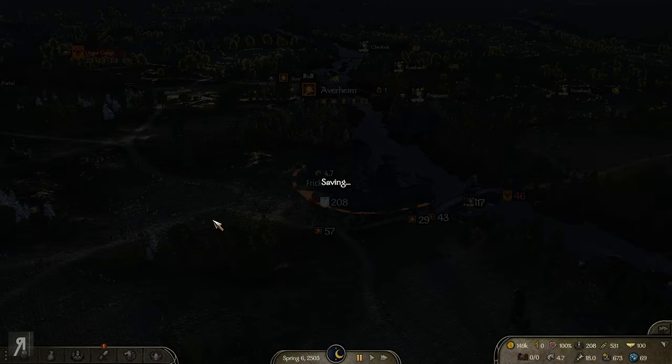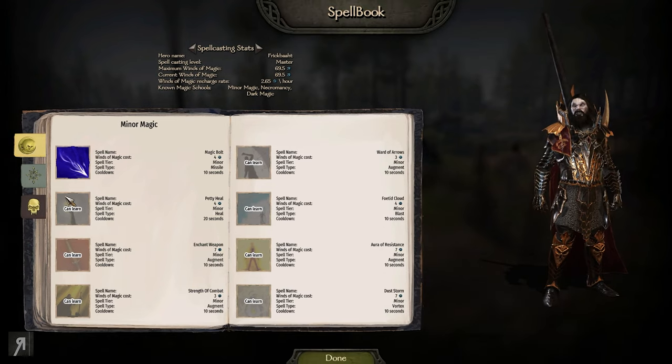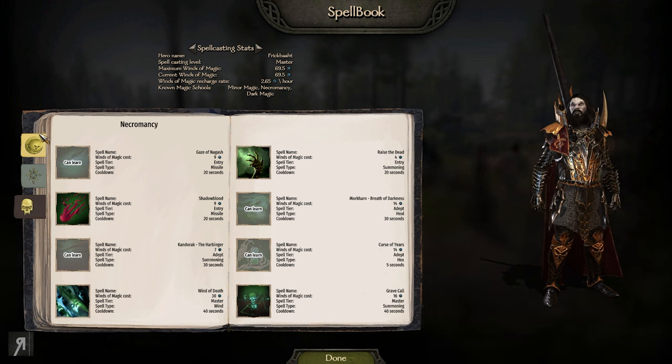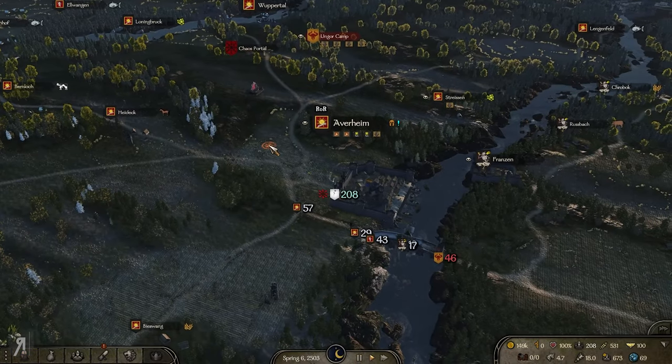We're taking 20% more damage but costing 10% more winds of magic. We reached 165 in spellcraft - I had about 152 before. Going for Surging Blow as well, and I might increase my athletic skill a bit more. The autosave is coming in - I was just about to manually save anyway. Do I still have my spells? Yes, I still have my spells - fantastic.